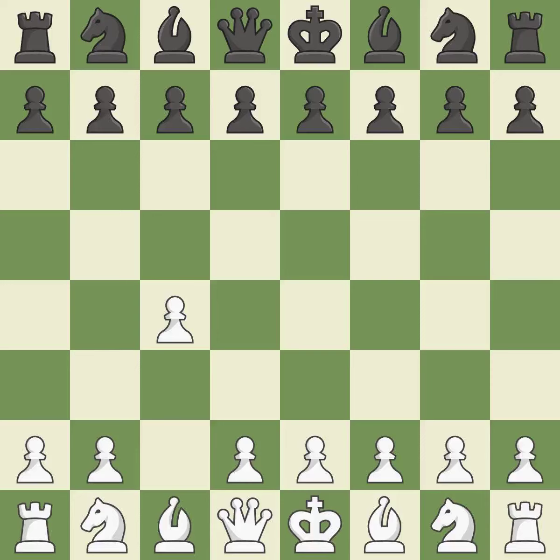In the English opening, white plays c4 to take control of the d5 square without sacrificing a central piece. This is a more patient opening. c5 meets c4 with a symmetrical approach to controlling the center. The knight grows and the d4 and e5 squares are under the control of Nf3.